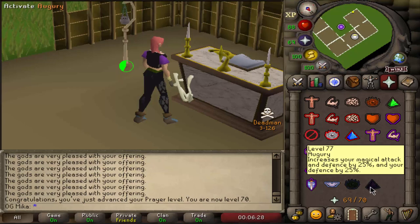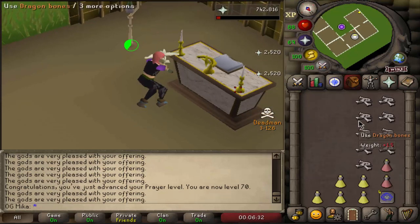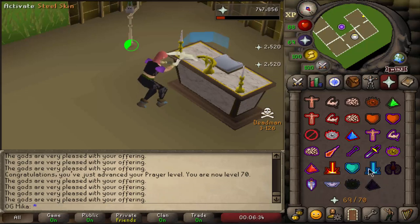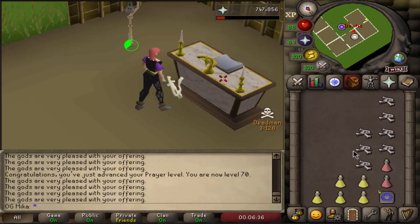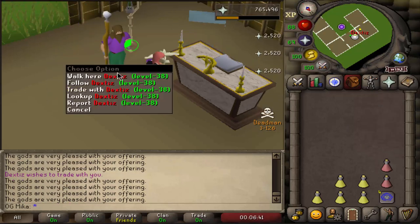This time around we're gonna be going for at least 77 Prayer, maybe even 99 — we'll see how the tournament goes and how much money we actually have. But that is a very, very cool achievement to have unlocked at day two pretty much still. I'm very happy with that.